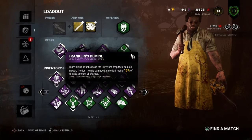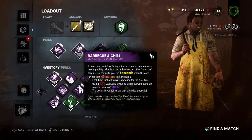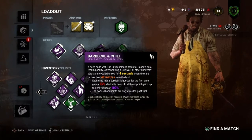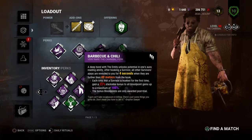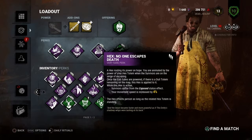Every time I versed someone using the Cannibal I would hate it, so I decided to buy him so I can be as toxic as they are. What I'm gonna be using today is Franklin's Demise — whenever I hit them they drop their item and lose 10% of their charge. I also have Barbecue and Chili, so if a survivor is 40 meters away from the hook, I get to see their aura for four seconds and get a 25% stackable bonus to all blood points up to a maximum of 100%.